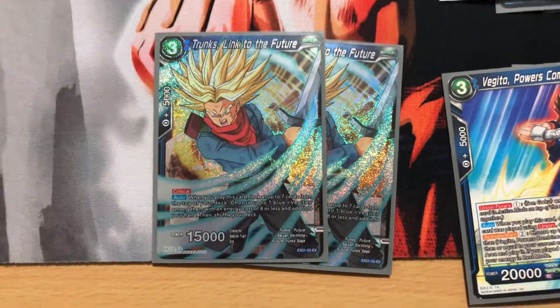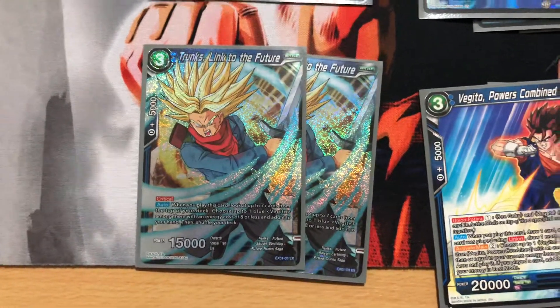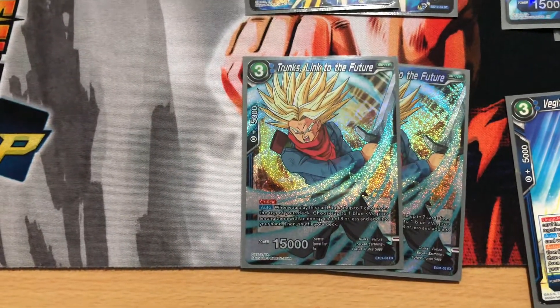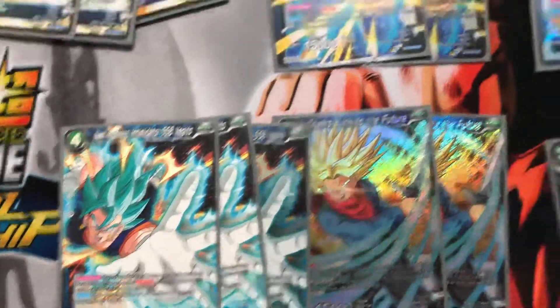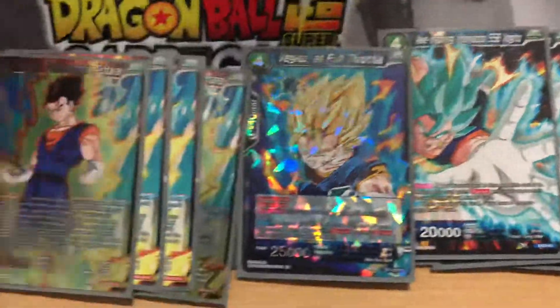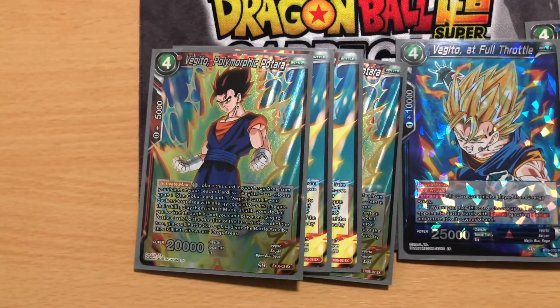I just put in this Trunks - the OGs remember him from the first or second expansion set. He searches any Vegito basically, because the cost requirement doesn't matter in this deck. He has Crit, he's fine. Then we have the Awe-Inspiring Vegito because it plays beautifully with the unison we have. And one Vegito Full Throttle - he's cool, he gets wins, but I might bring him back to two.